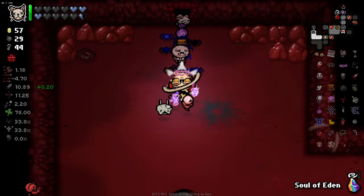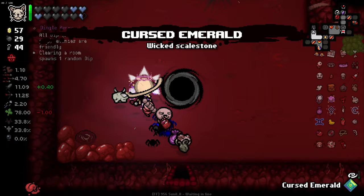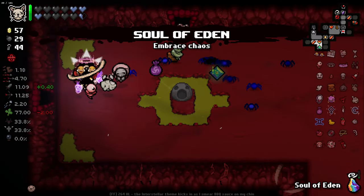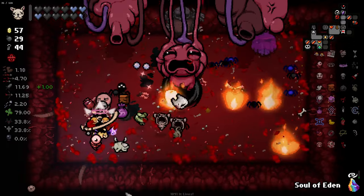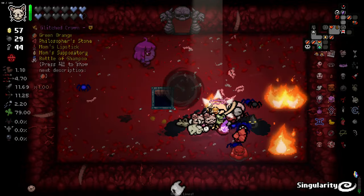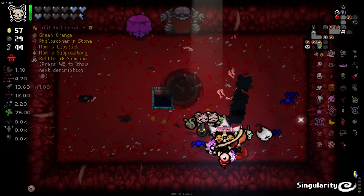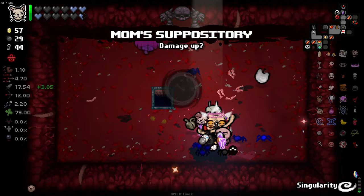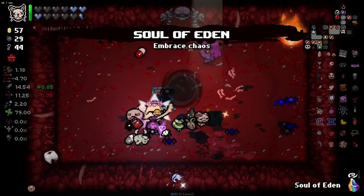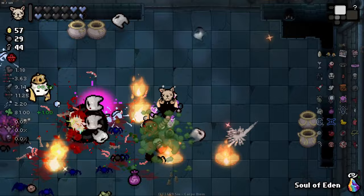Dingleberry's a good trinket - I like it, I might even take that. Give me that Dingleberry. We found the boss! Look at that damage we just did instantly - I love it. Apparently I just have Glitched Crown now - I don't really know where I got this from. Green Orange is the best one here. Mum's Depository actually is better I think - after Mum's Lipstick. Visually I'm so convoluted here that it's hard to get what I want, but I got it - good damage up. Nice. I just have Glitched Crown now I guess - it's kind of nice to have but I'm not entirely sure why.